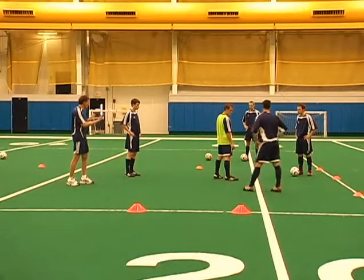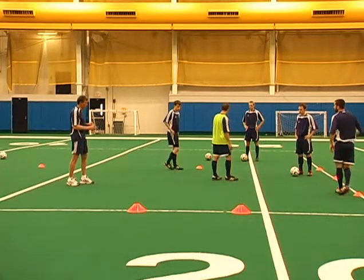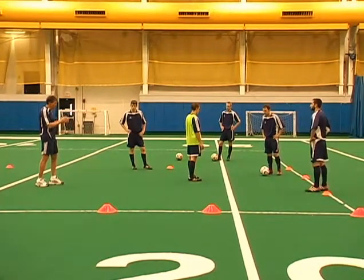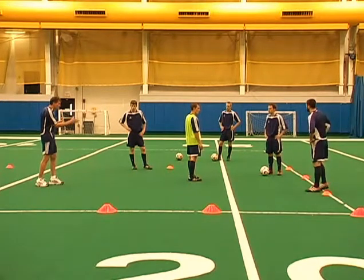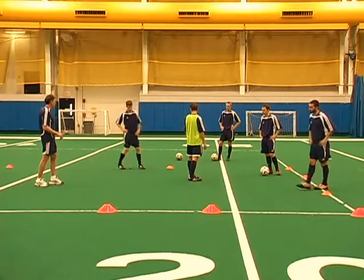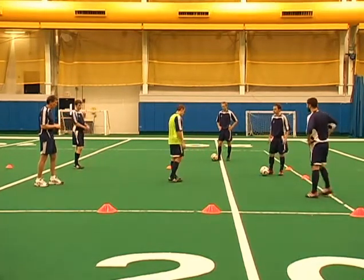So it's important the support is wide. Depending on the position of other defenders, it determines how deep the support is. If we're in a tight space, EJ might even be tighter to Tommy, right there. If there's no one here, Matty might be a bit further. Decisions are important on the angle and depth of support.